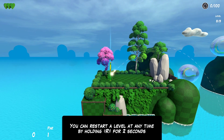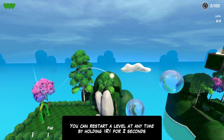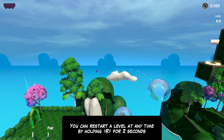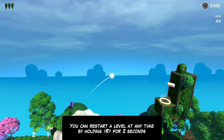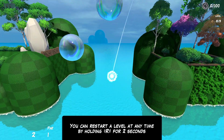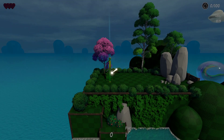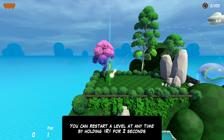You can restart a level by holding R. I think I can land on these bubbles — I assume I'm supposed to. They're bouncy! Okay, I'm on the cloud now but I can just hit it right in. I did not expect landing in the corner like the DVD logo on a DVD player — just to put it as best as I can.